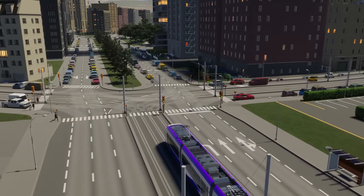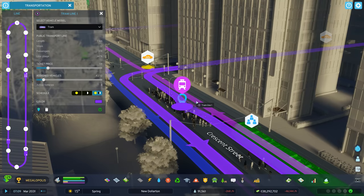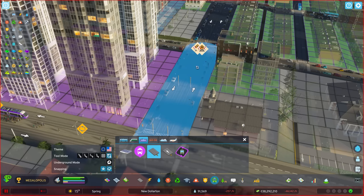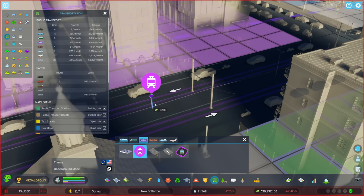Trams. They're more flexible than trains, so you can more easily add lines to service new and expanded neighborhoods. Build tram tracks on existing roads or run them on dedicated tracks if that's the best way to keep the hustle and bustle dialed up.